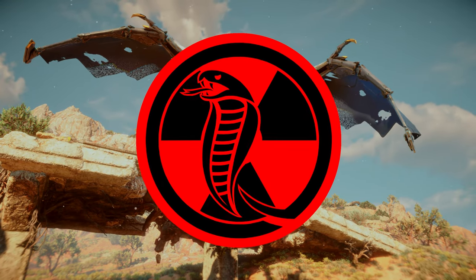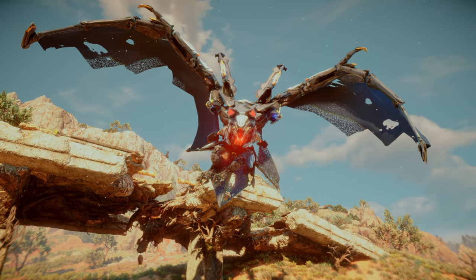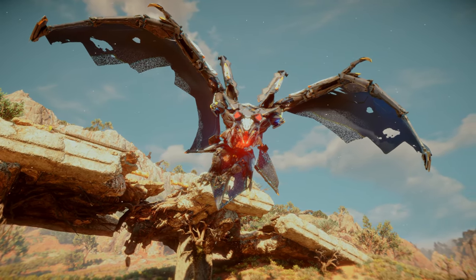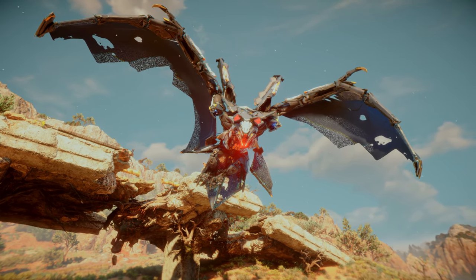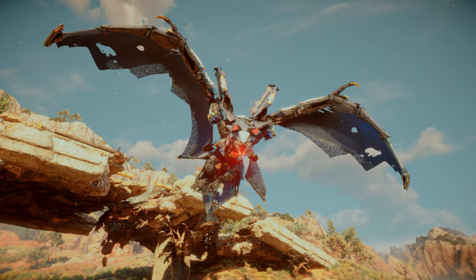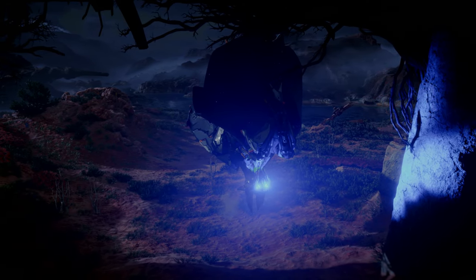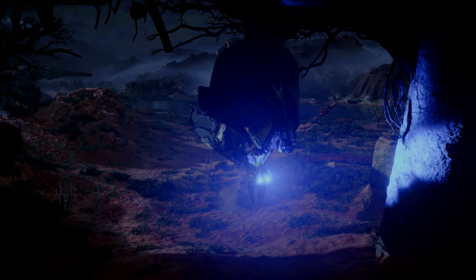Hello and welcome back to another episode of Machine Spotlight, where today we're going to be shining the spotlight on the Dreadwing, another one of the brand new machines found in Horizon Forbidden West. The Dreadwing is essentially a gigantic bat. Its size places it between the Sunwing and the Stormbird. It is one of five flying machines in Horizon Forbidden West, which includes previous machines like the Glint Hawk and Stormbird, and new machines like the Sky Drifter and Sunwing.